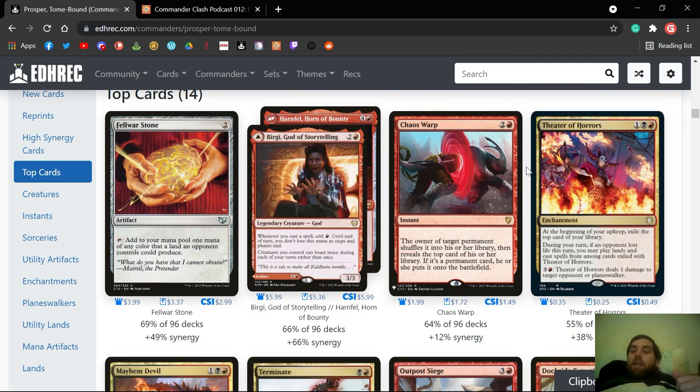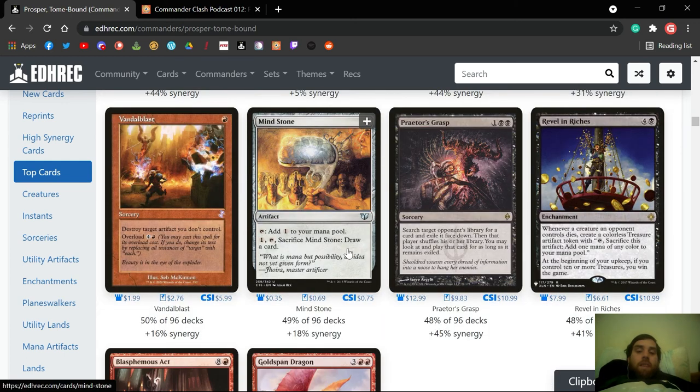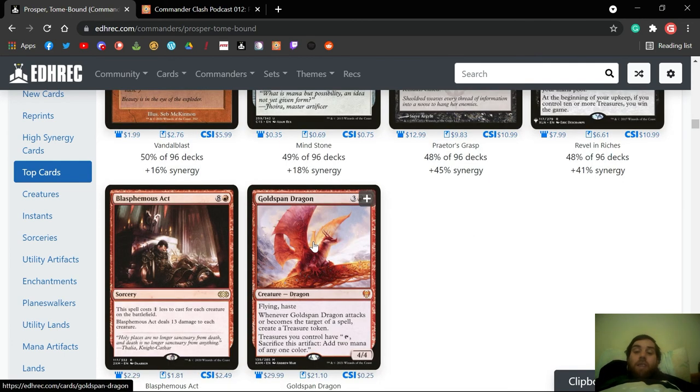Theater of Horrors isn't too bad because you can cast cards with your commander's ability still, so you don't have to worry about the spectacle damage requirement — it works out pretty well. It's okay in a deck like this. Outpost Siege isn't terribly bad but it's also not terribly good — just fine if you want to put it in.